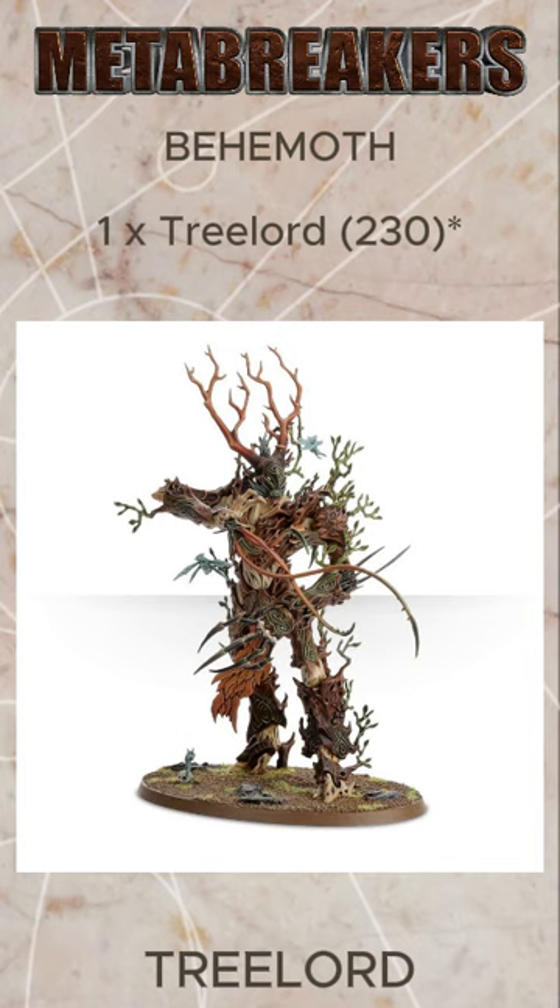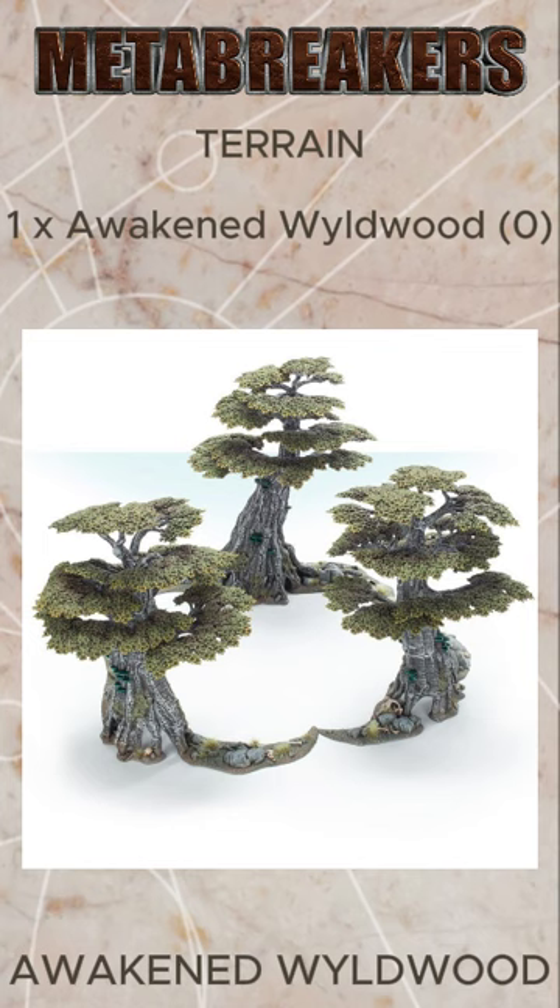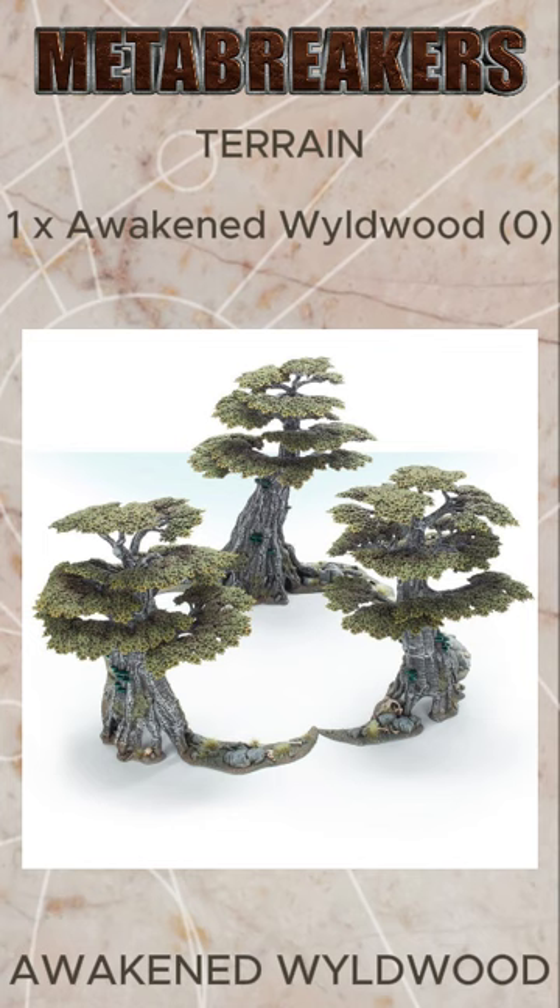The meat of the list: two units of six Revenant Seekers bringing high rend, high damage, and the ability to bring models back to their own units and to the Lancer units to keep us on the table. We then have a Tree Lord to provide a bit of mobile bunker support, and as a one drop battle regiment we should strike hard, strike fast and push the enemy right back.